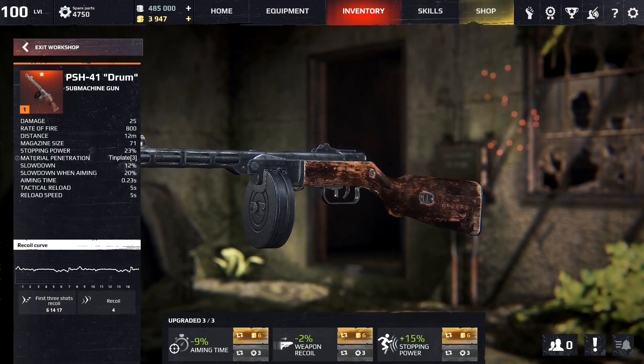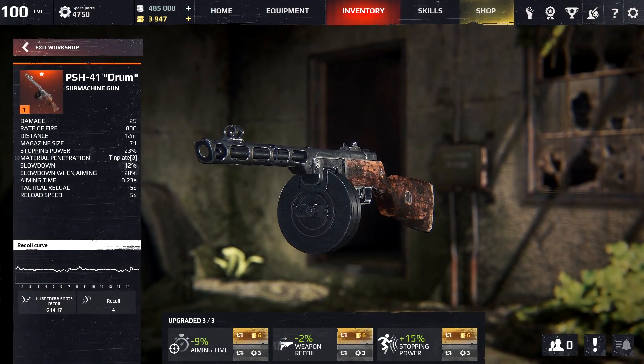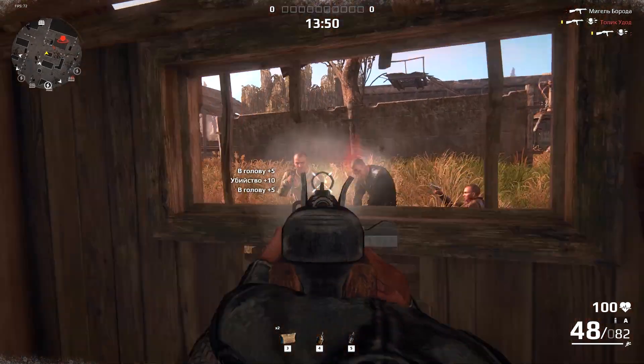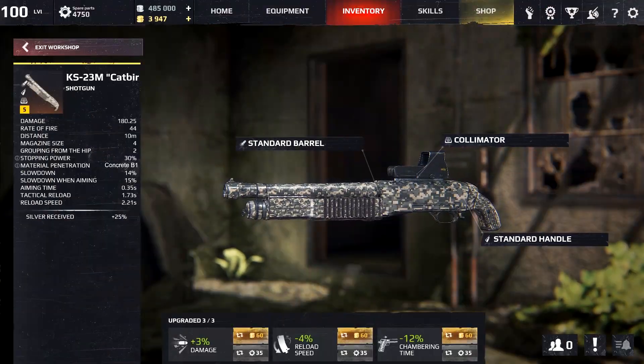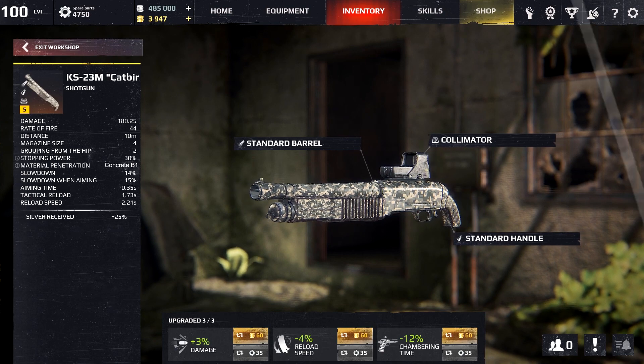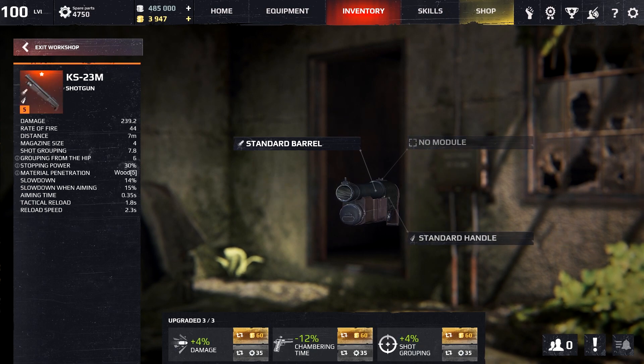There will also be two new weapons: the rare PPSH-41 with a drum magazine at the first equipment level, and a shotgun, the KS-23, on the fifth level. The shotgun ammo will be available in two options: slug and buckshot.